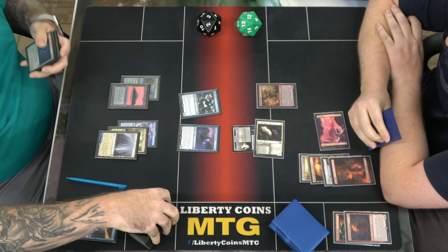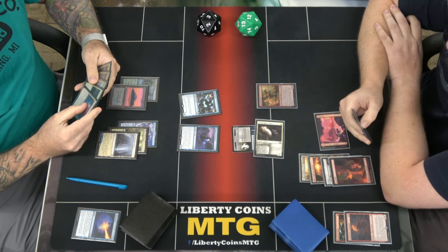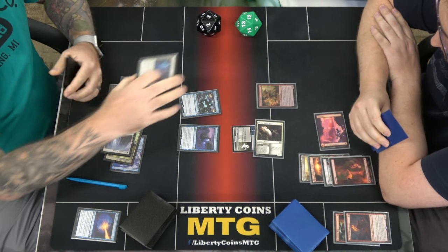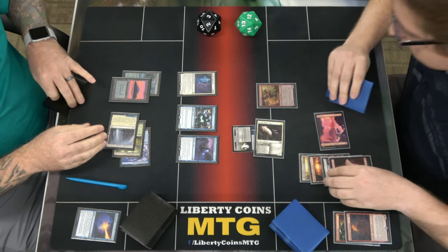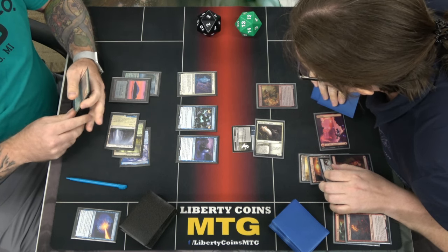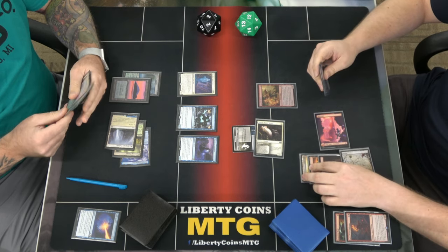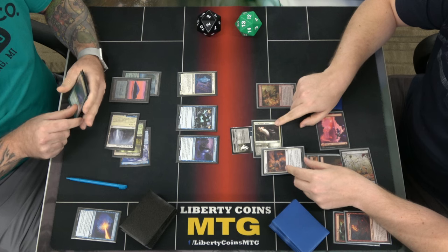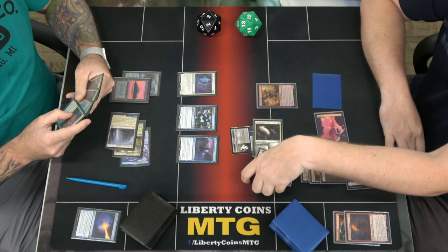Loop halfway on white. I cast that card from exile — is that right? I'm going to pay a white and warn to escape, give him hexproof and indestructible until end of turn, and scry one. So you're at 21.